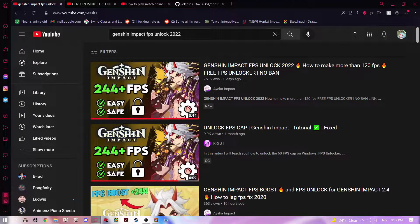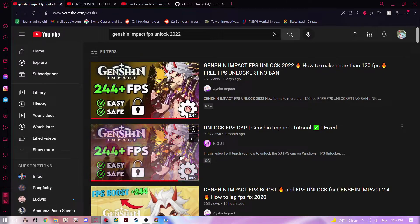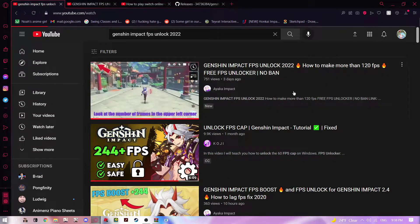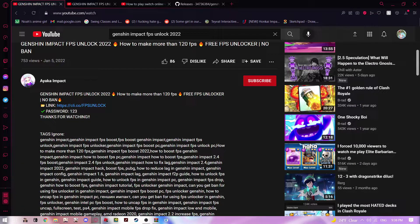There are working FPS unlockers out there that let Genshin run above 60 FPS and display it at 144 FPS or something like that. But there will always be people out there trying to take advantage of the situation. This guy named Iga Impact rips the thumbnail straight from another creator, and downloading and running his file will give you a Trojan — I'm saying this from personal experience.